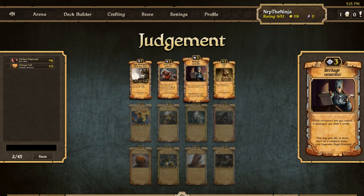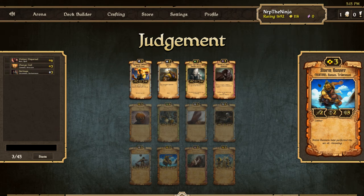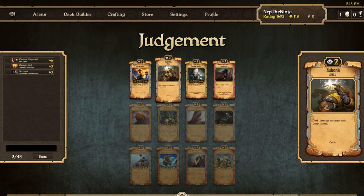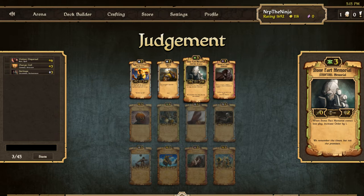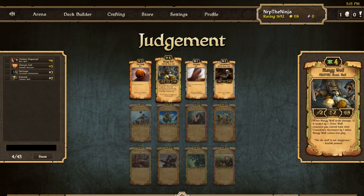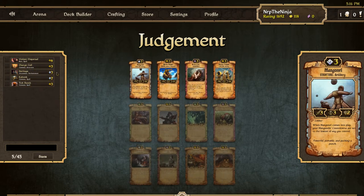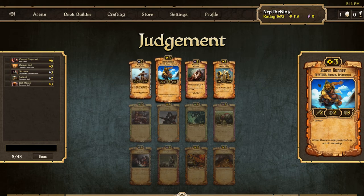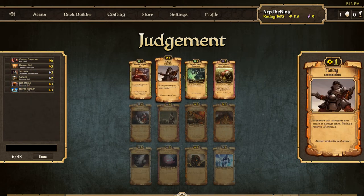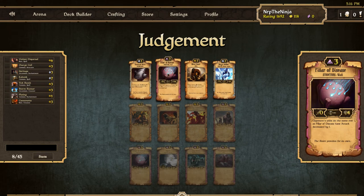I'll take the Charge Coil — that can be some nice board control. Now I see a Crossbowman's Heritage, Define, Mark, Road — don't love my options here. I'll take the Heritage; this gives me Order. There's an Oculus Cannon and a Storm Runner. I'll take the Cup Bonk. I think I'm going to try to get Energy to work here. I'll go Storm Runner over the Oculus Cannon — Storm Runner is freaking amazing.